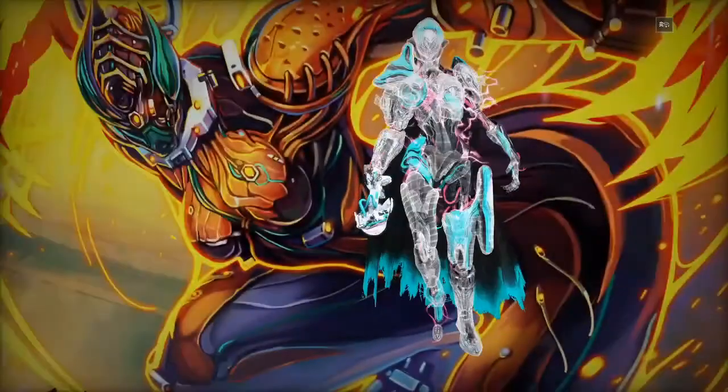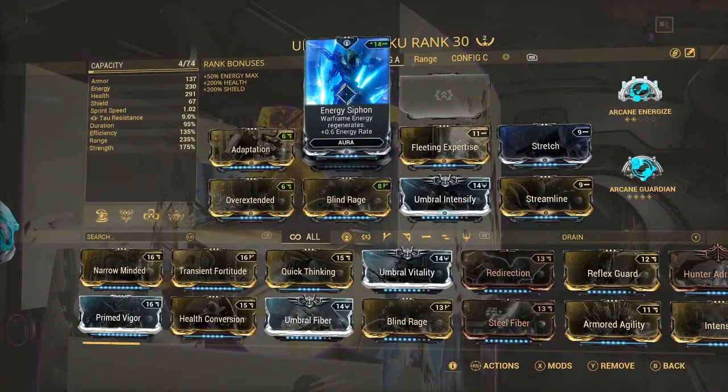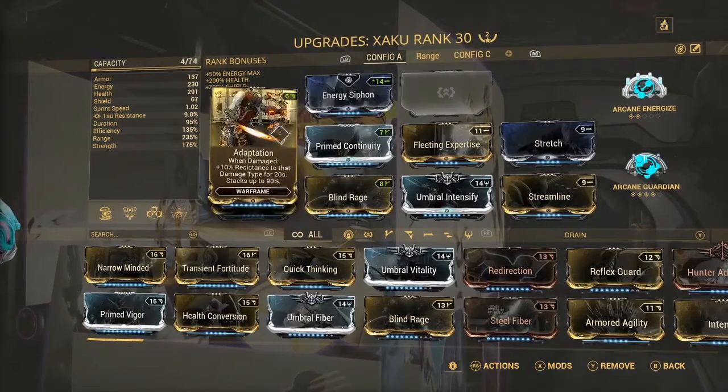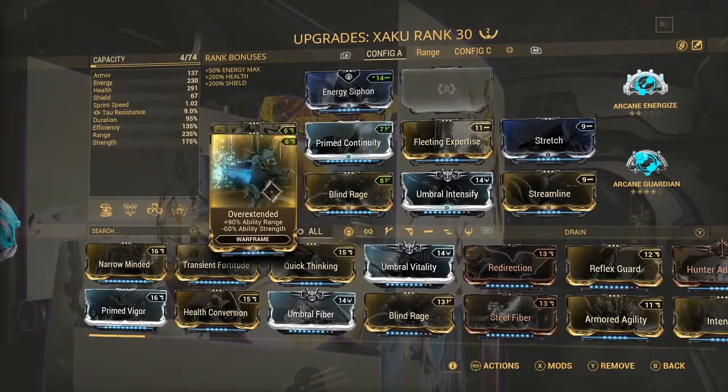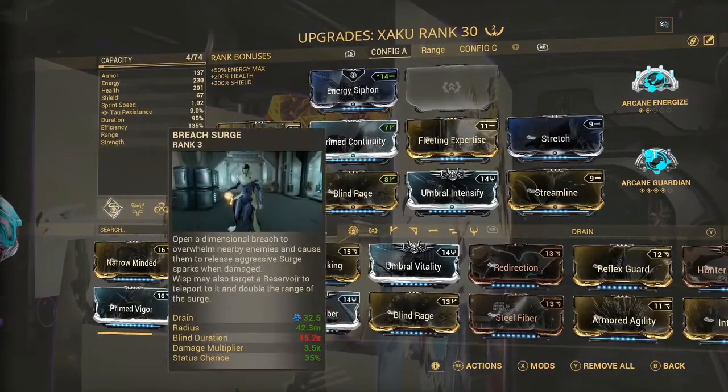For the aura we've got Energy Siphon, because we want to keep energy topped up. We're running a Helios for enemy radar so Energy Siphon is probably the best choice here. Next we've got Adaptation for damage resistance — it's a very good mod I use on basically every single frame. Then Overextended for range, because you want a decent amount of range for your Grasp of Lohk and also for Breach Surge.